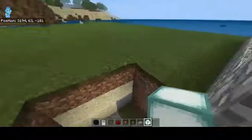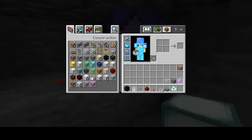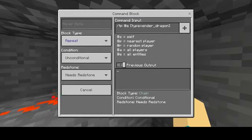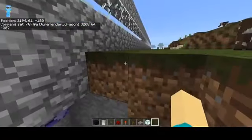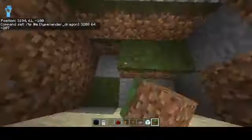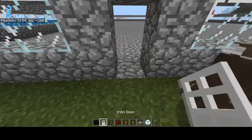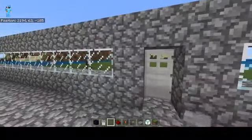Now what you want to do is go over here and open up that screenshot. You're going to want to right-click the command block and put in the coordinates: 3208, 64, and negative 207. And that's the command that you need. Go ahead and fill this in. Let's place our door — place your button there, and your button there.